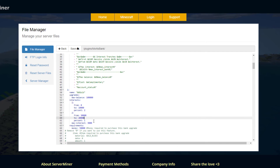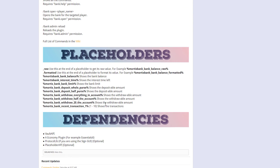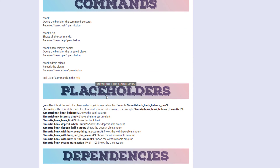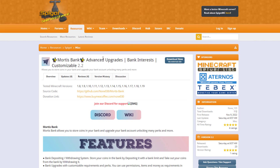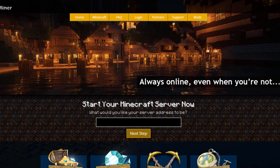Here we are on the Spigot page - you can see it's updated from 1.8 to 1.19, there is a wiki for more information and a Discord if you need any help or have suggestions. There are also some placeholders you can use for other plugins, which is pretty awesome. Overall it's a really handy, well-made plugin that I'd recommend. If you need a server to host it on, check out serverminer.com for the best and cheapest hosting. Subscribe, like, comment, and I'll see you next time.